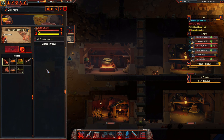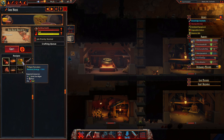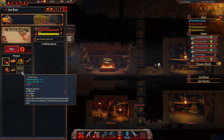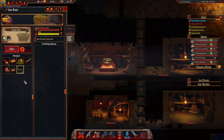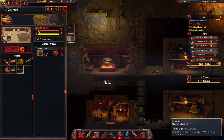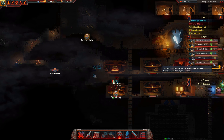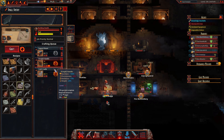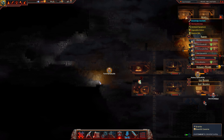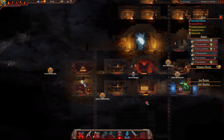So the cookhouse — morale is super low. What is best for restoring morale? Looks like lichen soup. So we need lichen, water, and fuel. Let's make ten of these and everyone can partake — it'll be delicious. We actually need a ladle in order to cook things, so we're making one up and then we'll figure out who shall be our cook.